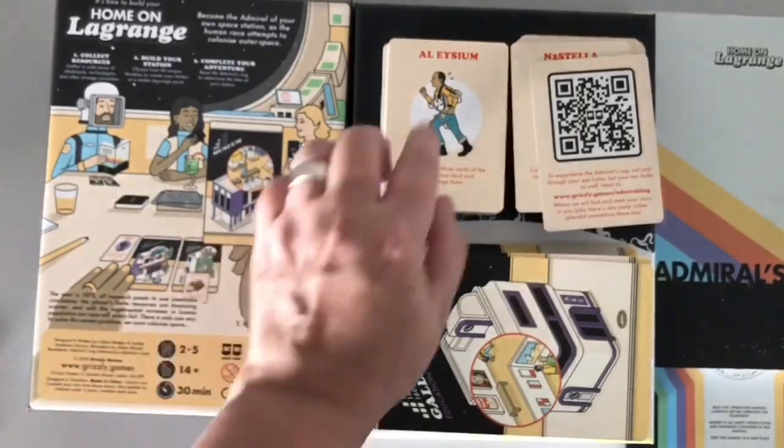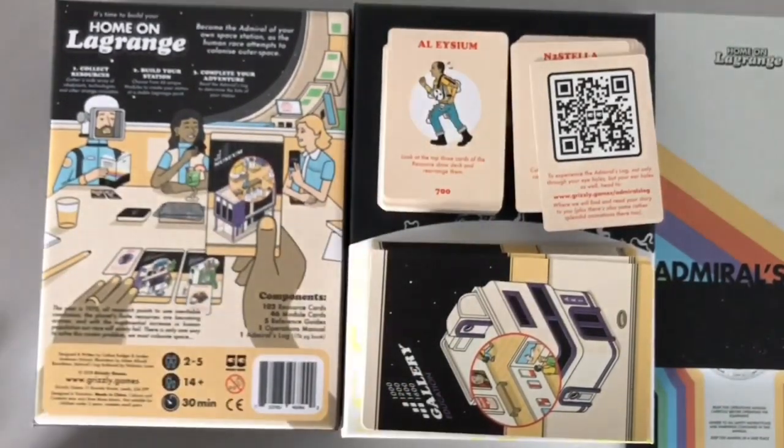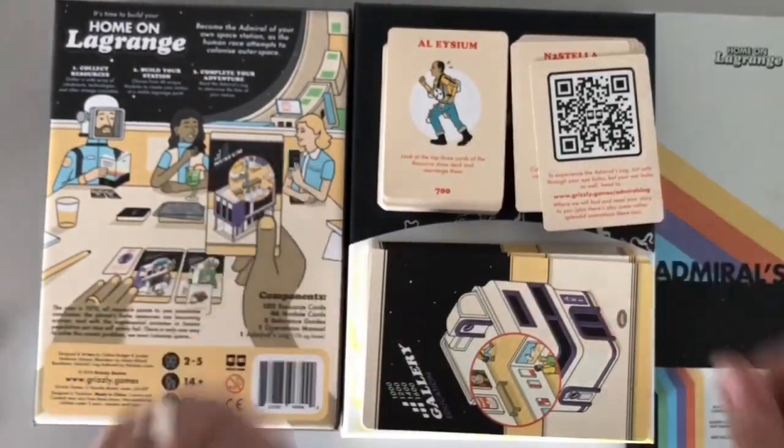The retro artwork — it's set in the 70s. Nice one, Grizzly Games. See how we go. That's another quick unboxing. Erfenstein out.